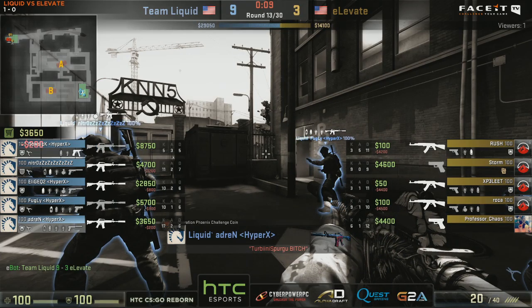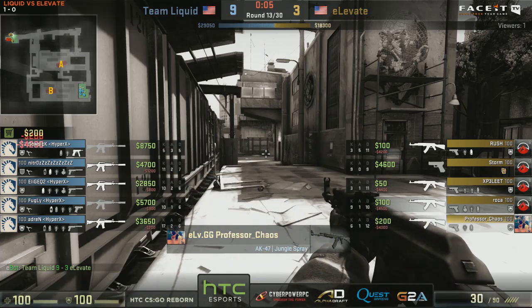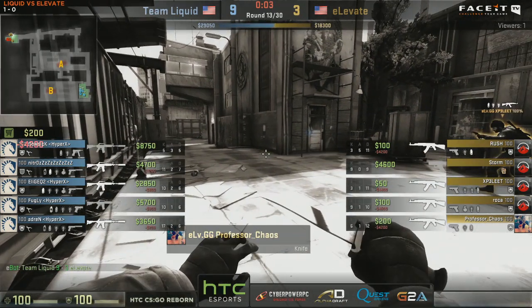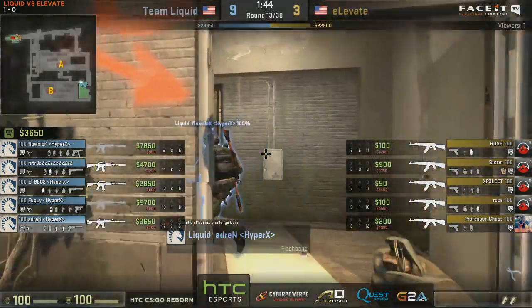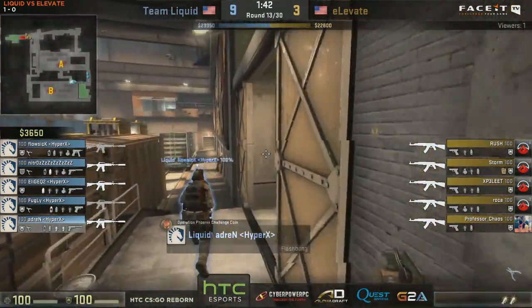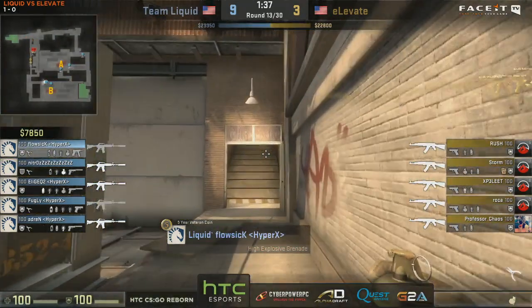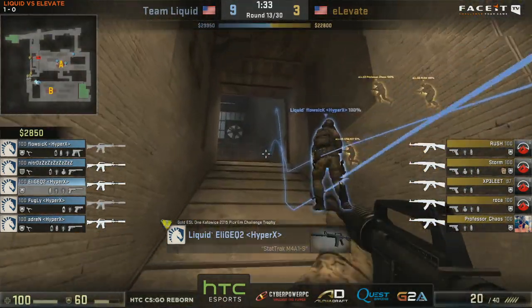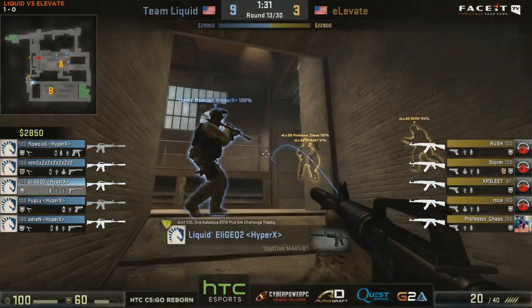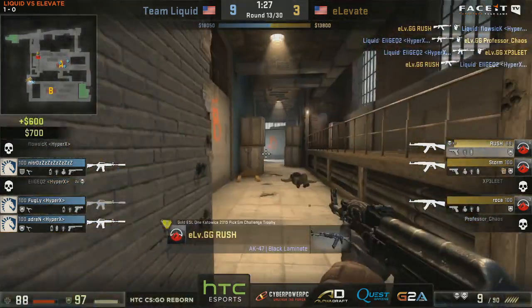Elevate won the important round and the follow-up round as well, and Liquid bring themselves with a six-round lead. It's interesting that Elevate picked up those three rounds when they went outside insanely fast. It did take really good clutches from Liquid to actually stay ahead of those rounds - like the two frags from Nitro. This is really tough here, they've got to make the frags, and it will be a two for two right now.